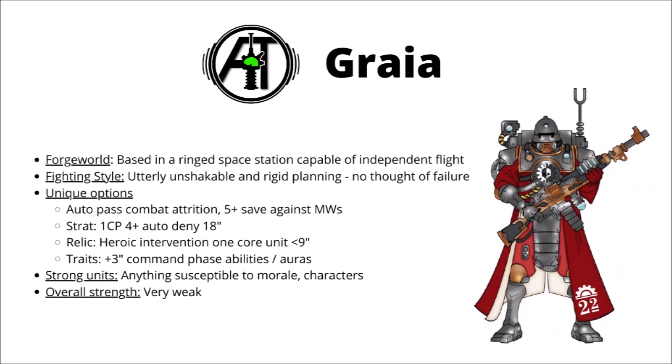Maybe the single best thing about them is that they can very easily turn off psychic powers — one command point to give you a 4+ chance to auto-deny a psychic power within 18 inches, which could really throw a spanner in the works if your opponent's trying to do something crucial. Their relic allows one unit to heroically intervene within 9 inches, which can be good on melee things like electro-priests or Ruststalkers, and their Warlord trait gives plus three inches to command phase abilities and auras, making their tech priests a bit easier to use for buffing. Overall, as a Forge World I just wouldn't see them seeing any sort of competitive play — compared with the really strong other options, they just don't really get there in my opinion.